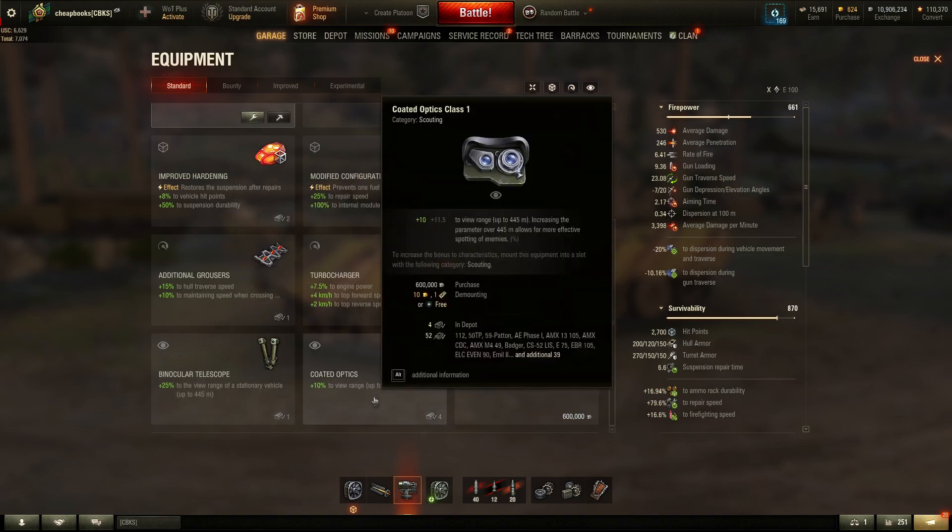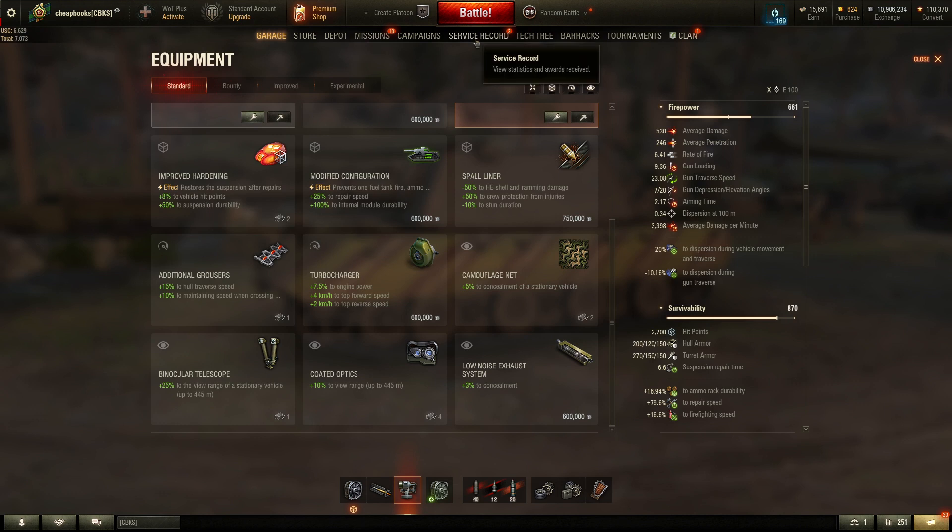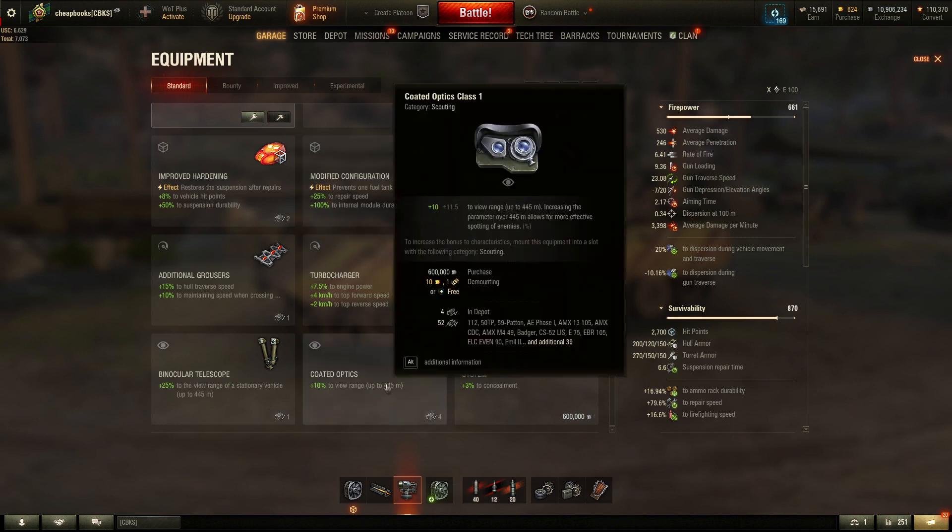Coded optics gets you an additional amount of experience because you're going to be spotting a little bit more per battle. But I really don't recommend coded optics — I would recommend getting crew members that have recon and situational awareness, because when I look through my service record at my heavy tanks, they don't do that much spotting.